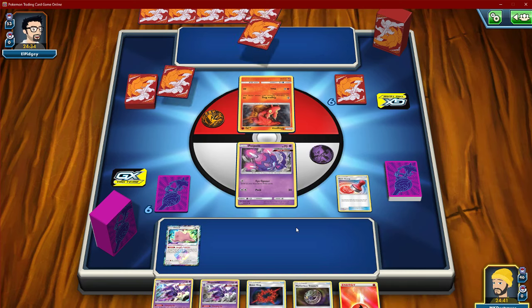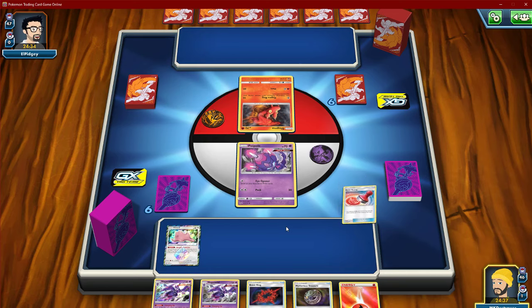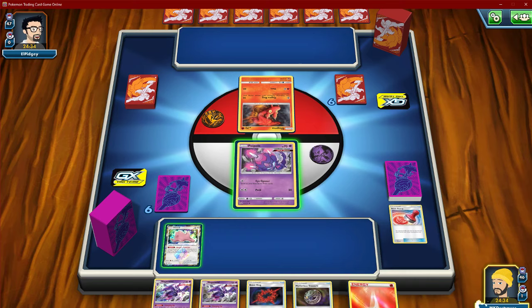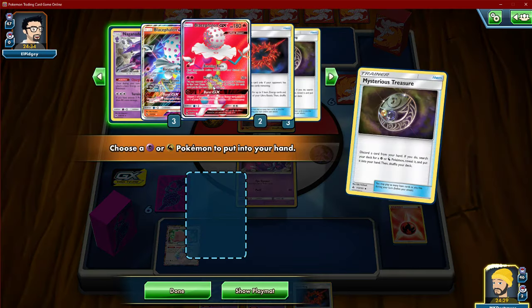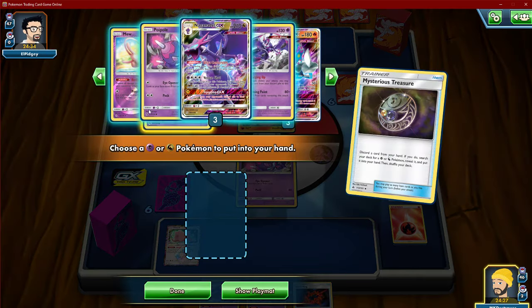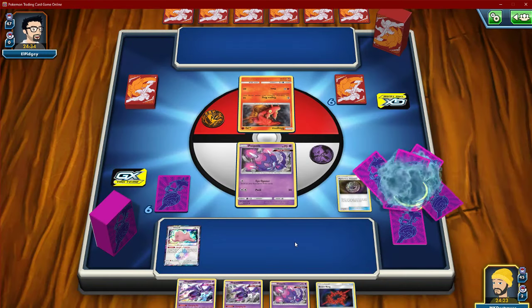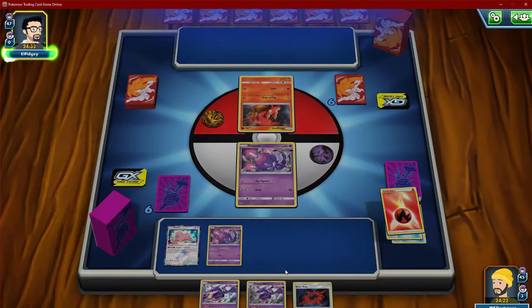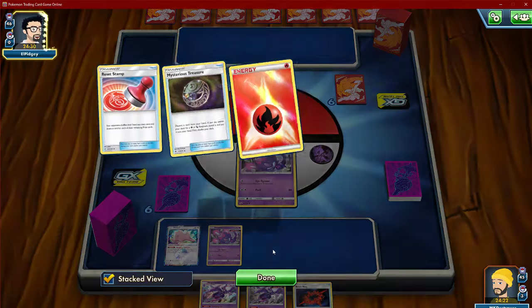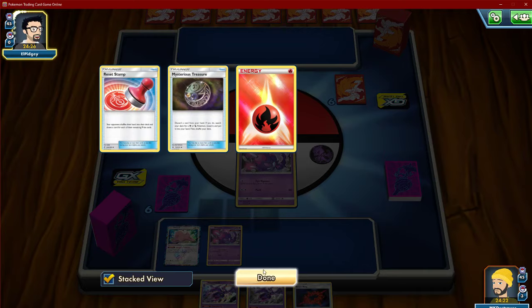We're just gonna go ahead and out of the gate Reset Stamp — I don't want you having that many cards this early on. Do we just grab another one of these? I think so. I want to play the Diancie in the deck because one Diancie never hurts, but bench space really isn't that tight in this deck either.